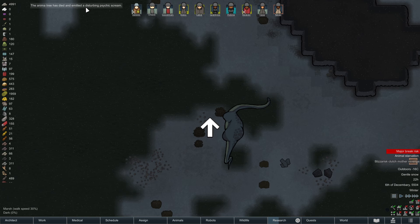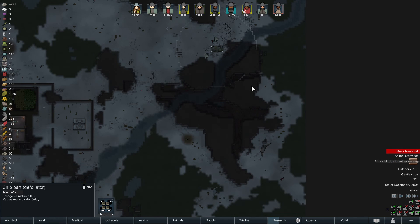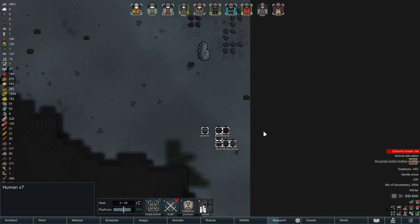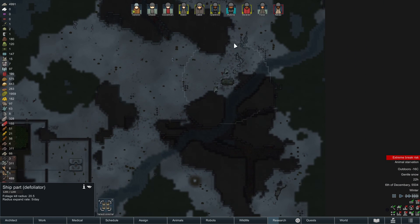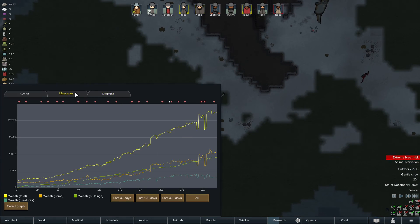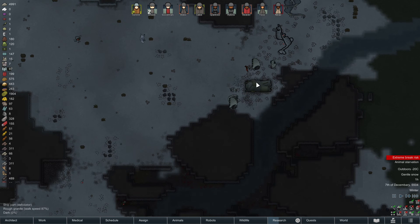Anima tree has died, committing a disturbing psychic scream. First of all I didn't know we had an anima tree. Oh, it died because of the defoliator? No, it didn't — it's way too far away. Why are we not shooting it? Oh, it's dead, that's why. So why did it die? The defoliator thing's range is only here so far and it was down here — I guess that's where it jumped to when I said that. Huh — maybe it was within range of this thing and I just didn't notice.